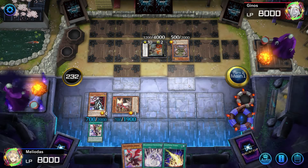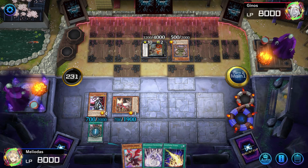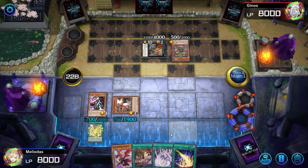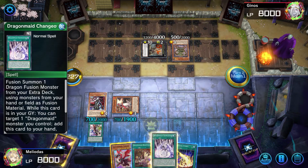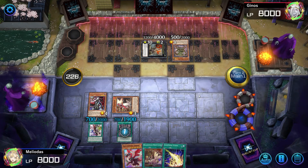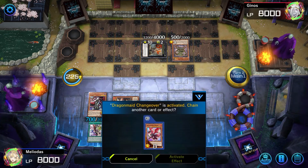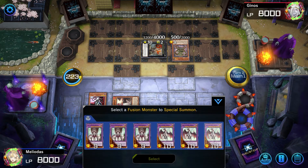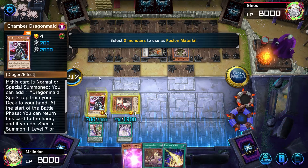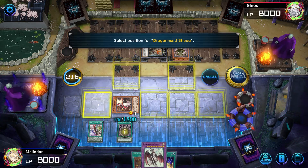Let's take a monster in our hand first — our Dragon Maid Hospital-T — so we can summon them from the graveyard. Now we're going to use Dragon Maid Changeover and summon Dragon Maid Shio. We're going to use this one and this one and summon Dragon Maid Shio right away.